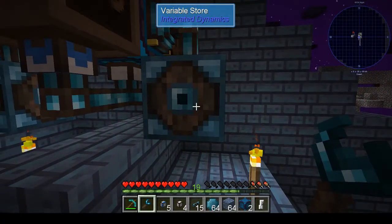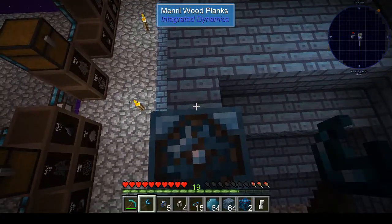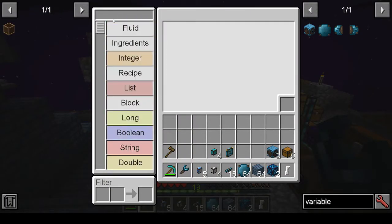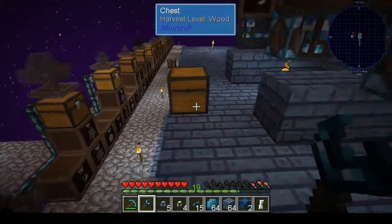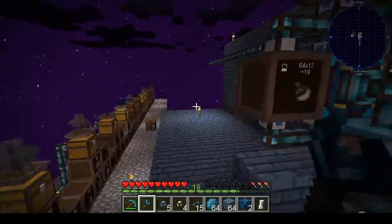The hardest thing is the actual logic — the variables that you have to program to make it happen. In order to do that, you need to get a logic programmer. Make sure you build one of these things — it lets you do a whole bunch of fancy stuff, which I've only barely touched the surface on. I'm sure there's probably a more efficient way to do this, but this works and I'm going to finish automating my trees doing this method.